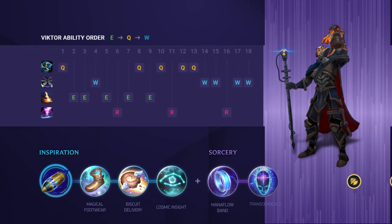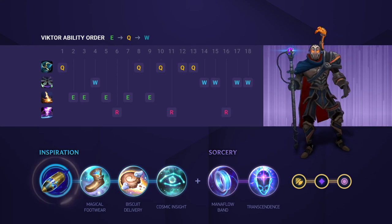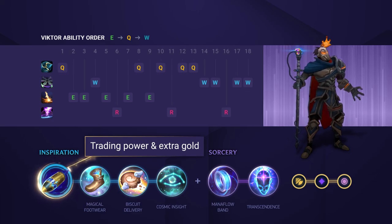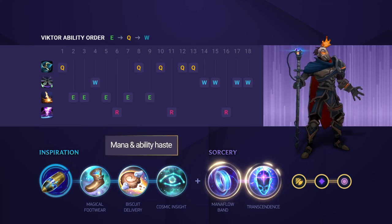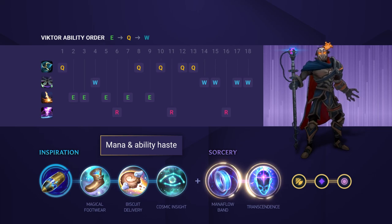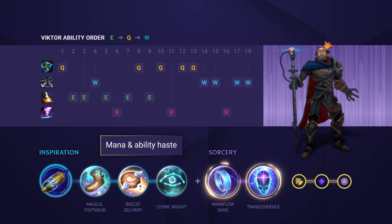For your runes, you can go for various options depending on the matchup, but the most common and consistent one at the moment is based around First Strike. This gives you a bit more trading power and extra gold generation. Then you just want to go for Boots, Biscuits, and Cosmic Insight. After that, grab yourself Mana Flow Band and then Transcendence. This gives you Ability Haste, and then from level 11 onwards, takedowns reduce basic ability cooldowns by 20%, which is pretty insane due to how strong Viktor's spells are.